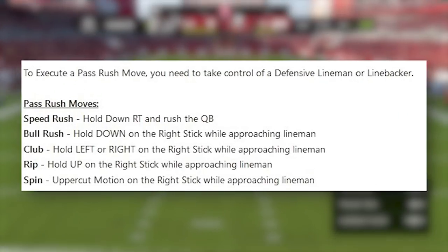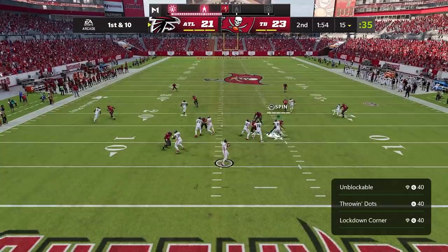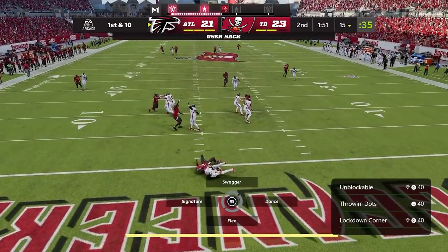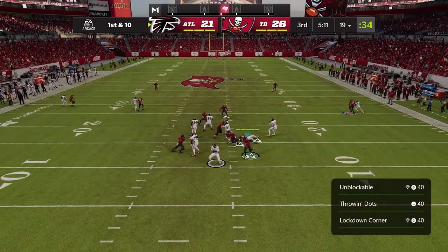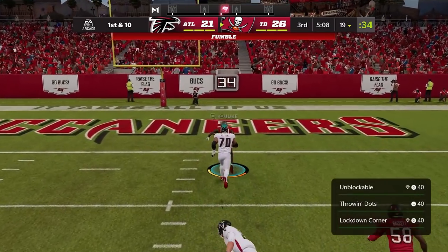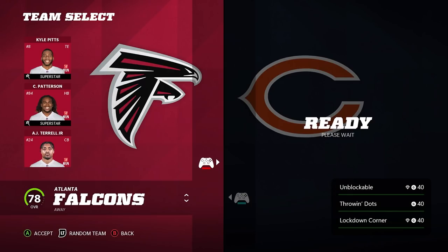There are five different pass rush moves: speed rush, bull rush, club, rip, and spin. After trying way too long, I realized you need to do it with the same player. After failing miserably in the same game as the Prime Time achievement, I finally backed out and decided to use Khalil Mack, who's a much faster pass rusher, hoping that gives us the ability to get to the quarterback.